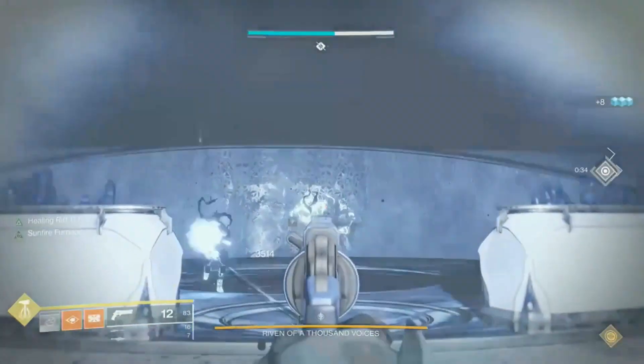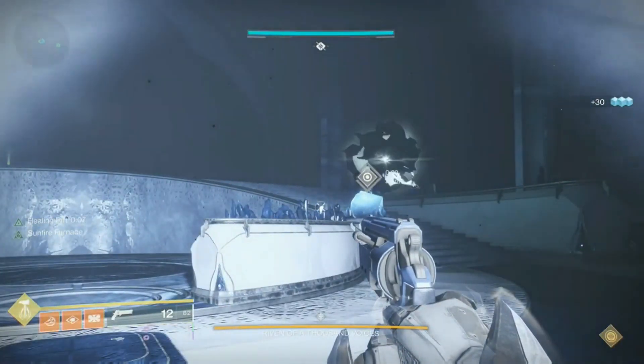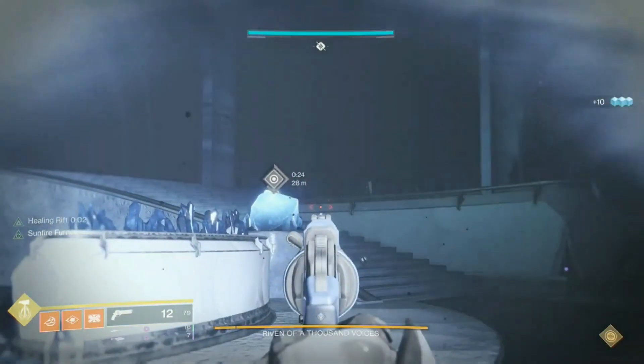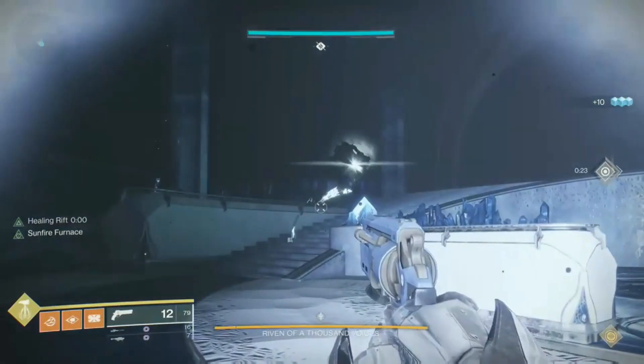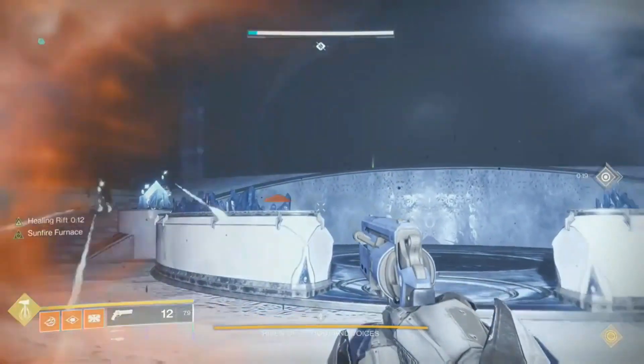Don't use Banner Shield — you lose out on DPS if you do. For buffs, we need Well of Radiance and Warlock Guiding Flame Melee used on a Scion. For debuffs, we need 2 Melting Points with 2 different Titans, or 2 Shattering Strikes from 1 Hunter.